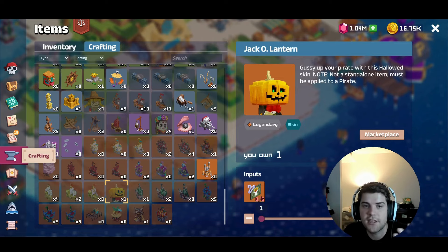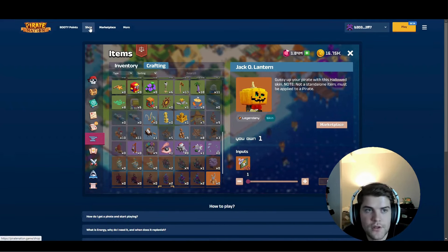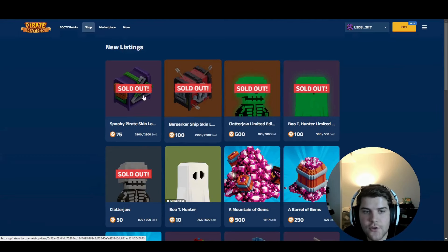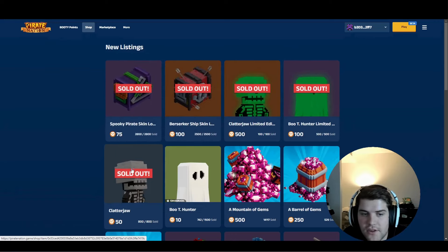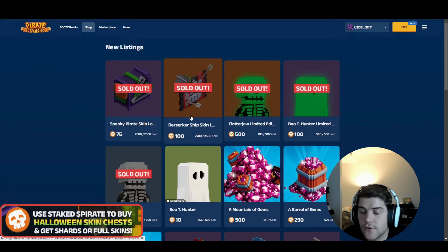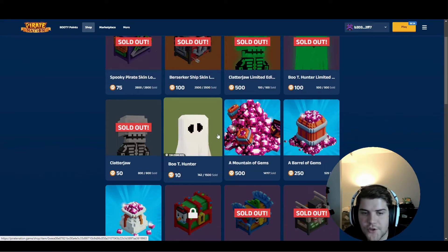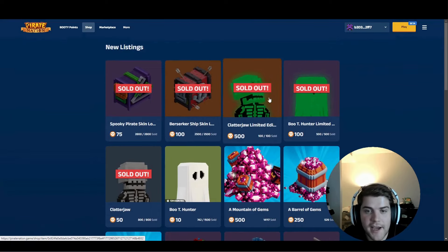For the next set of skins that come out, here's what to do to prepare. Head over to the Shop in Pirate Nation and you'll see a page like this. These were the chests you could buy — they sold out, as did the skins, pretty quickly. You buy them with Pirate Token and you get a discount if you use staked Pirate Token, so it's totally worth staking. You can also see that the normal Booty Hunter is still available — about half the supply has been minted, and if the rest doesn't get minted, there will only be that limited amount.